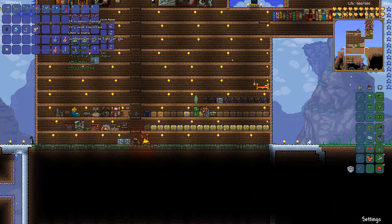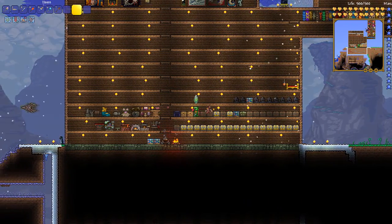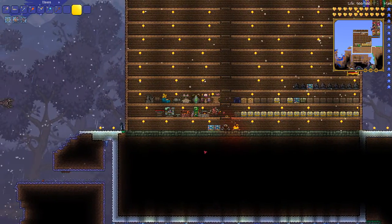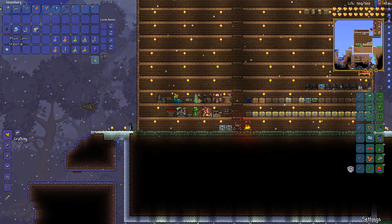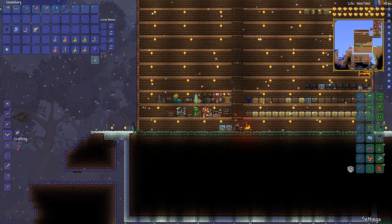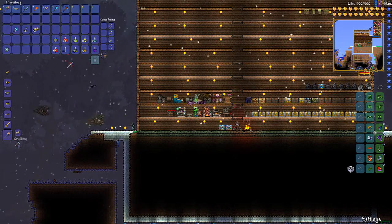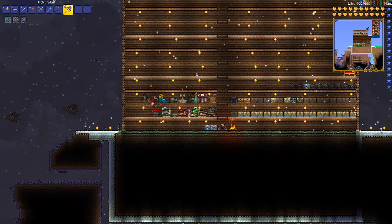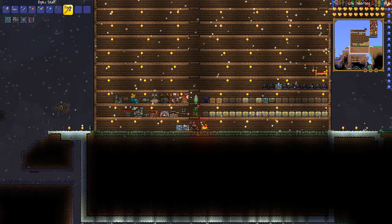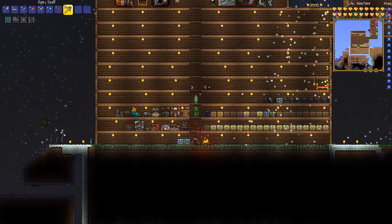We've been using this Imp Staff for so long and I got an amazing enchantment on it, but I think it's time to say goodbye to the Imp. There's something new we could make — I did gather the materials: Black Lens, Souls of Sight, Lenses, and Hollowed Bars. That will make the Optic Staff, which summons the twins to fight for us. So yeah, this is going to be our new pet — looks pretty cool.